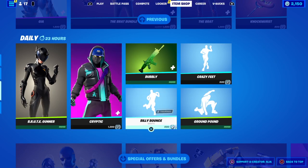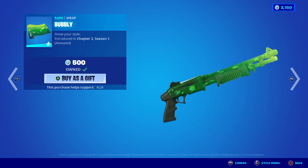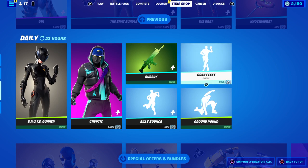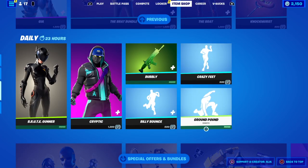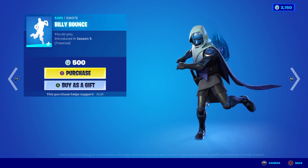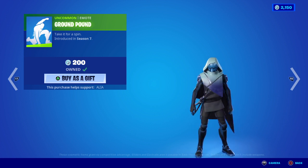Moving on to more Daily Store items, starting us off we have the return of the Bubbly Animated Wrap — which I call the Flubber Wrap. Pretty much animated over the entire weapon with particle effects going through. It looks like Jello, actually. Not bad at all. Moving on to the emotes: we have the Crazy Feet return — Wild and Crazy Feet, first introduced in OG Season 6. It looks like it's been sped up in Turbo Mode. Moving on to the return of the Billy Bounce, which is a traversal emote — You Do You, first introduced in OG Season 9. And finally, the Ground Pound — Take it for a Spin, first introduced in OG Season 7.